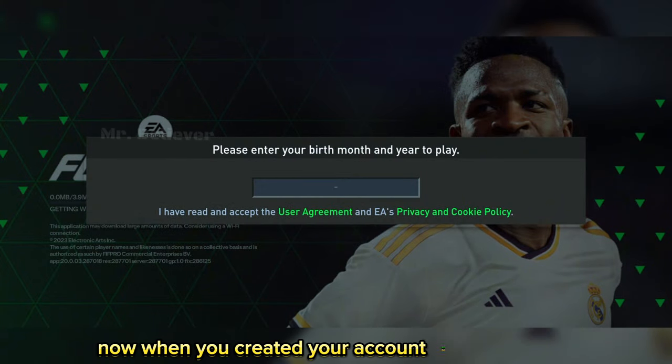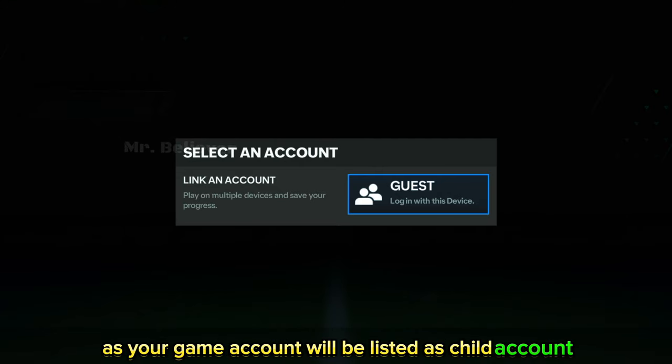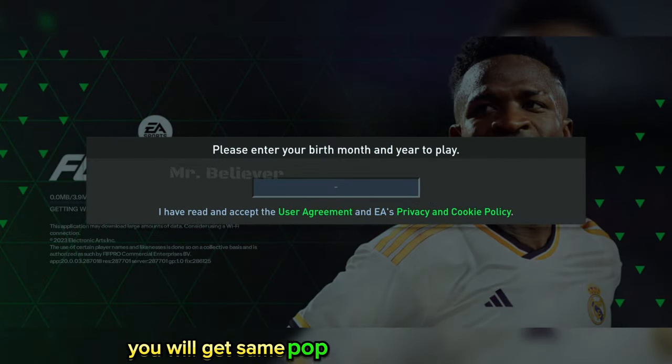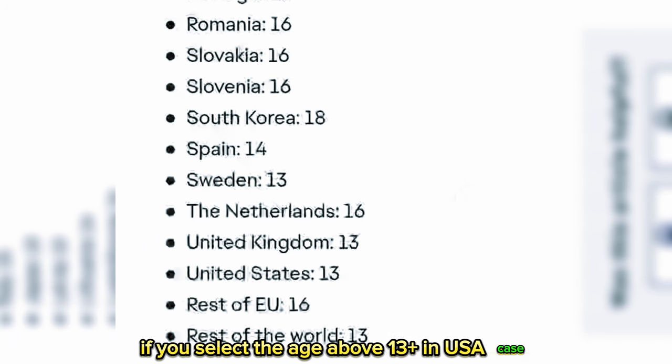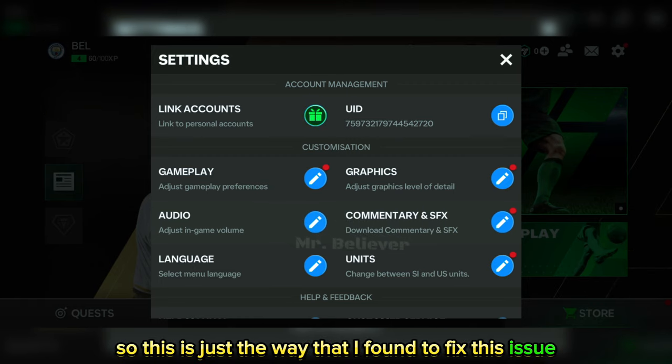Suppose when you created your account for the first time, you selected an age below 13, like 12th of January — then you will have the problem of the link option not displaying, as your game account will be listed as a child account. After one year, when you cross 13 in January, you will get the same pop-up for age selection. Here, if you select the age 13 plus — in the USA case — then you may get the link option. So this is the way I found to fix this issue.